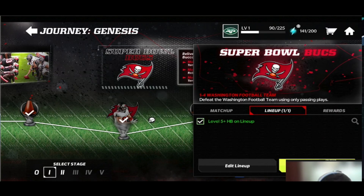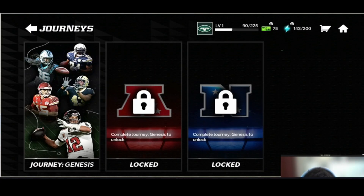Moving on — we're talking about Journey today. If you've played Madden Mobile before, Journey is going to be very similar to Master Series, though with some different things. It's not just going to be your normal events here and there — it's going to have stages and different groups of events. You're starting off at launch with three different journeys: Journey Genesis is your starting one, and after you complete it, the AFC and NFC journeys unlock.